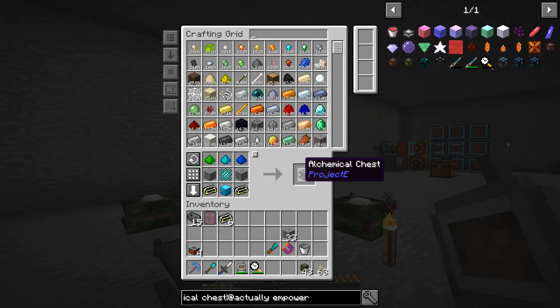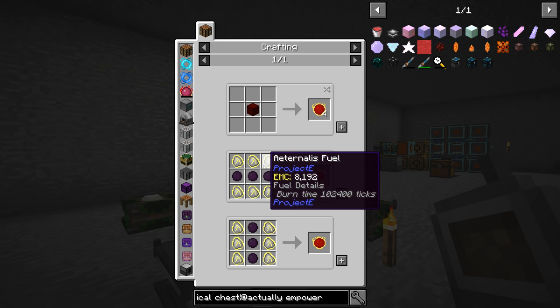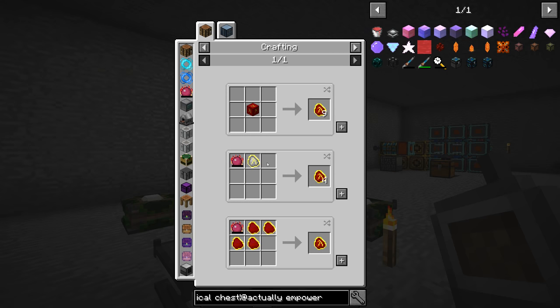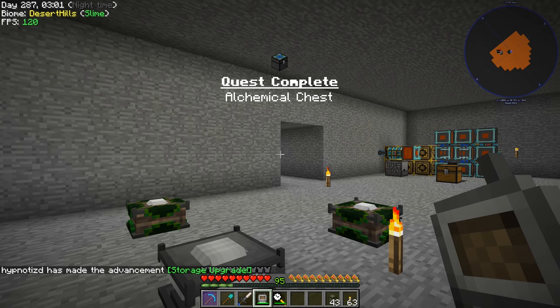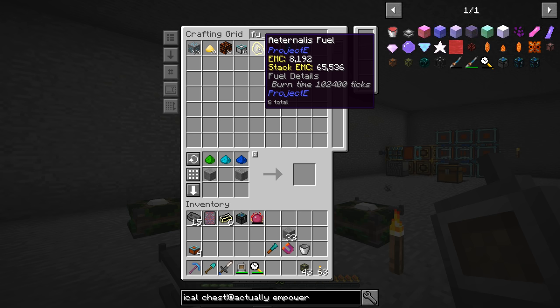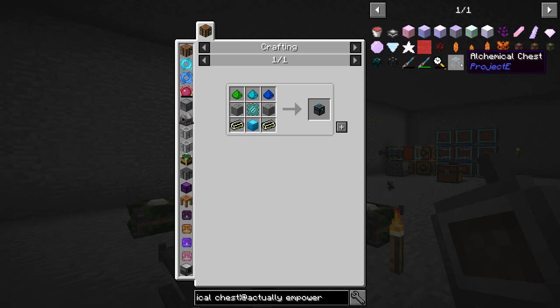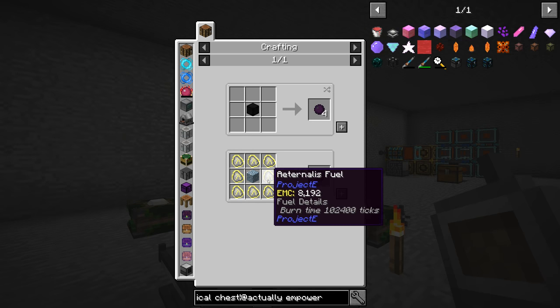Now we have all of that stuff. If we tell the system to make an Alchemical Chest, we can now do it — very good. Now that we have the Alchemical Chest we can start looking at Dark Matter and Red Matter. Red Matter is a lot of Dark Matter with Ethernalist Fuel, using the Philosopher's Stone and Mobius — the Philosopher's Stone with the Alchemical Coal makes the Mobius, and with coal makes the Alchemical Coal. The Ethernalist Fuel wrapped around a block of diamond makes one Dark Matter, so it is quite expensive — takes a lot of coal and some diamonds. Let me go craft that up real quick; we have all the resources, it's just going to take a minute.